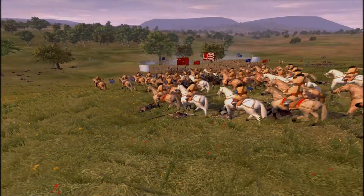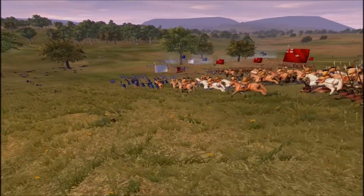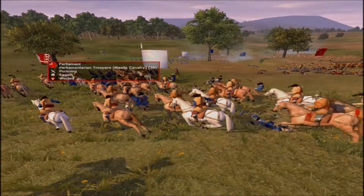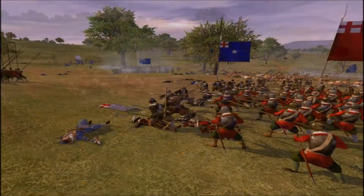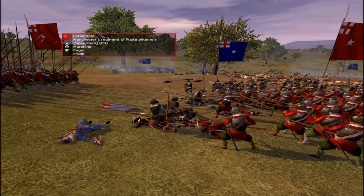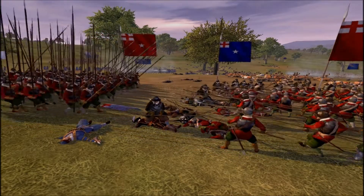Some of the enemy units have been attacked by our pikemen. And here our cavalry has attacked — or is taking prisoners from some routed unit. The purpose of cavalry at this period was mainly to either attack other cavalry, enemy cavalry, or to chase down routed units.